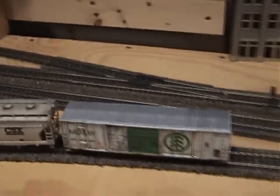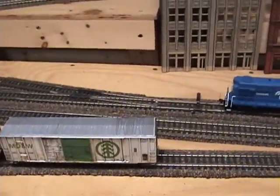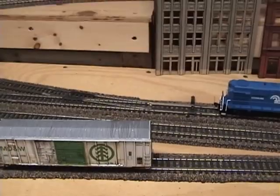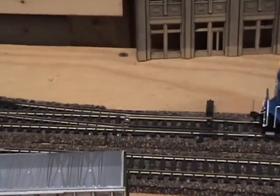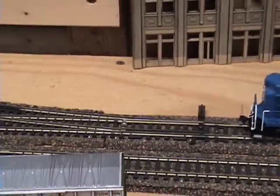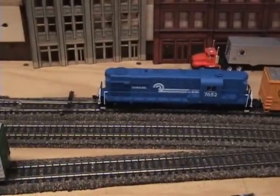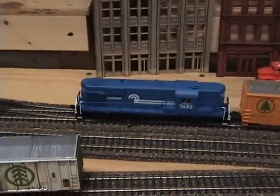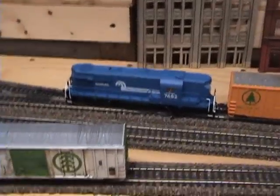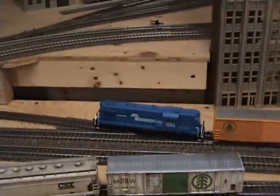The conductor will have to get off and unlock the switch, because it is locked, so we don't have derailments. He'll do that now, and then we'll swap out the cars. The switch is now unlocked, and the train is going to slowly make its way down the siding and couple up with the reefer cars.